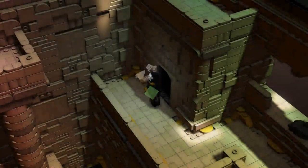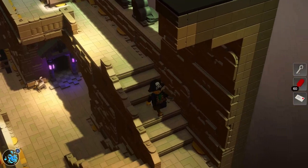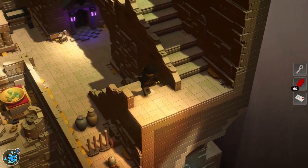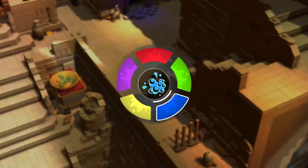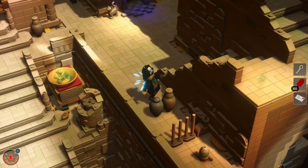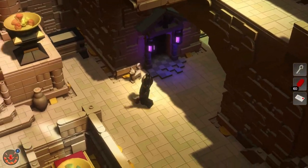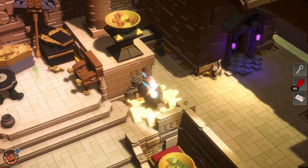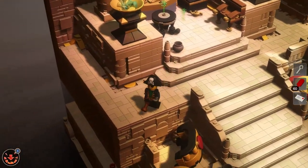I guess we can run through the pyramid real fast. This is where the shop is — you can see it right below us. The question is, did we miss anything? It looks like there is an egg. We found an egg. The question is, how did we get said egg? There's a teleporter over there. Let's break this thing, and that's going to reveal Cleo Catra.